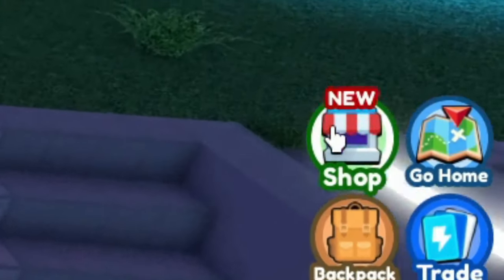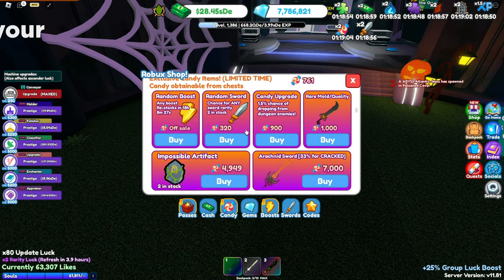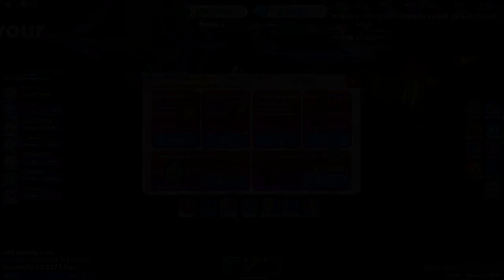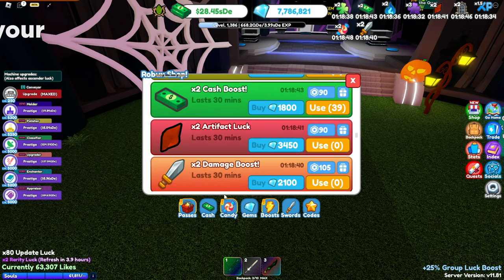As you can see, there's an update in the shop — it says 'new' right here. You go straight into the candy shop. You can get candy via dungeons by killing mobs, bosses, and I'm pretty sure you can get some from chests. You can buy a random boost — any boost. There are new boosts up here, we'll get into that in a minute.